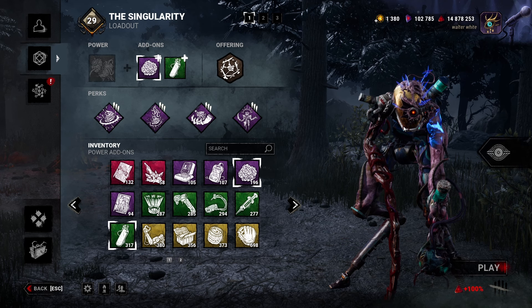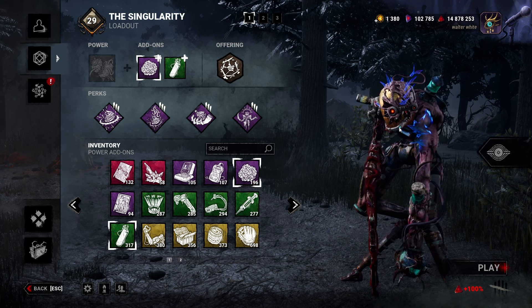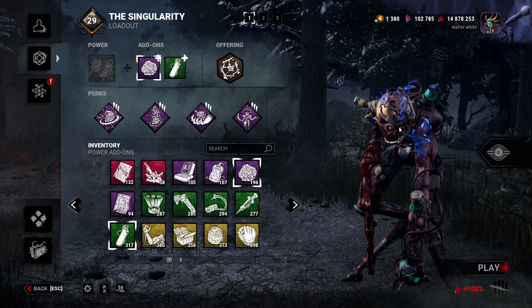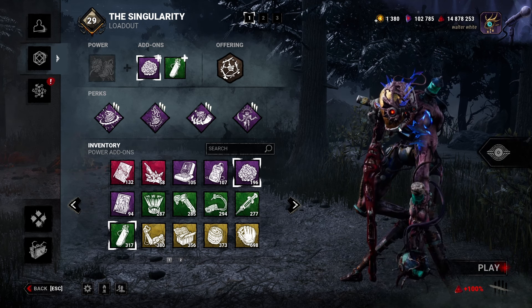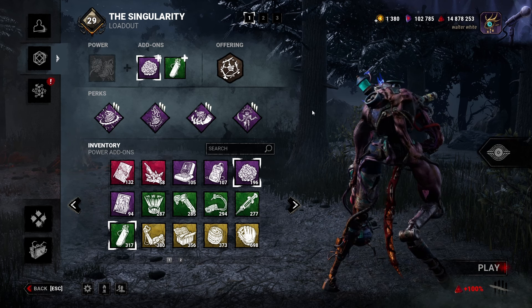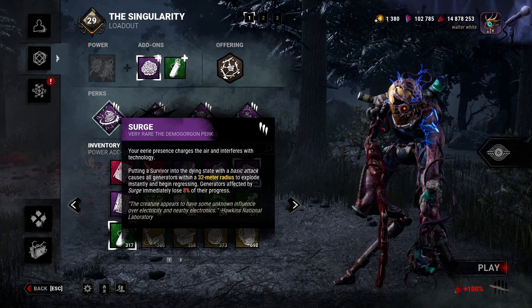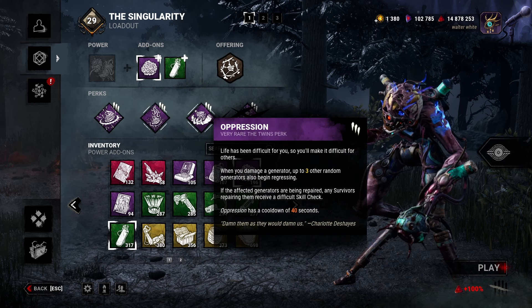He was already a beast, but now it's kind of smoothed out — much easier to play, not as punishing, and mechanically just a much more stable position. His back is not very stable positioned at all though — fix your posture, posture check. But yeah, the build is going to be Surge, Pain Residence, Oppression, and Machine Learning.